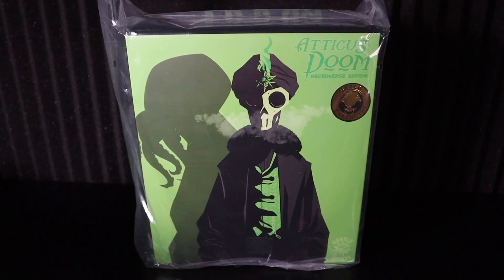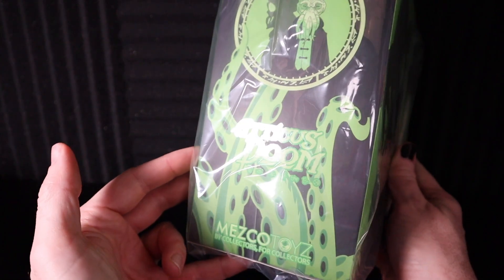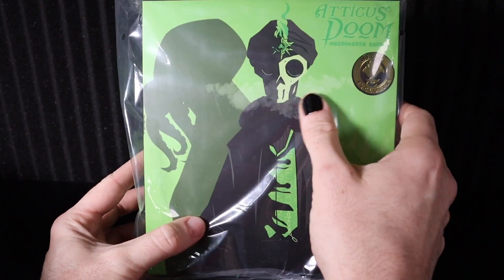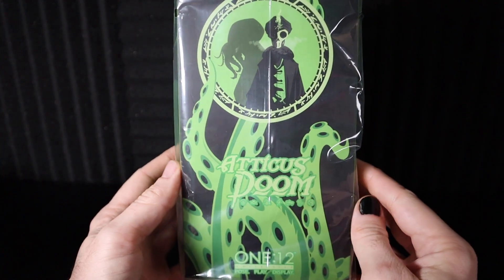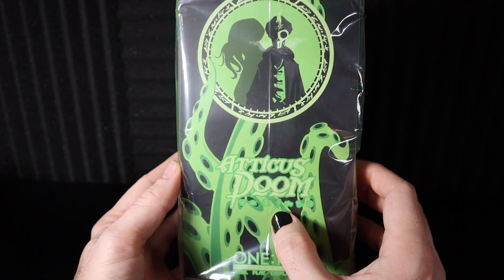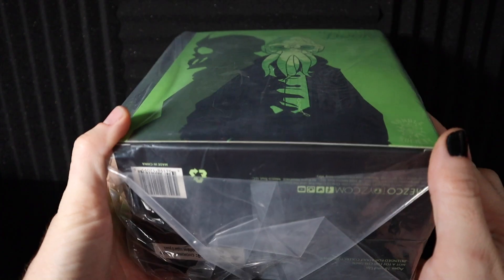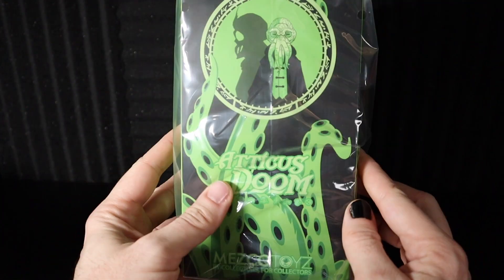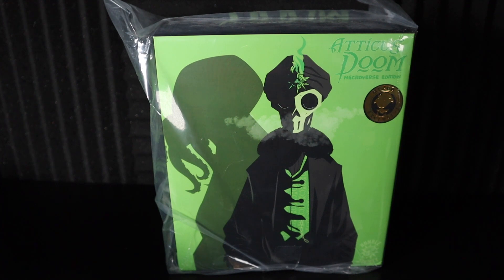Welcome back—here it is, the Atticus Doom Necroverse Edition, the Mezco exclusive for the Rumble Society. This is the first one I've been able to get my hands on; I always heard about them but it was always too late because they sell out so quickly. The color palette—the glow-in-the-dark green and black, the skull—the whole Halloween-y Necroverse aesthetic is 100% my world of taste. The whole experience has been very exciting.